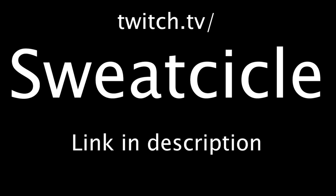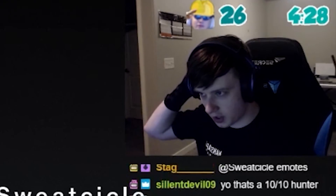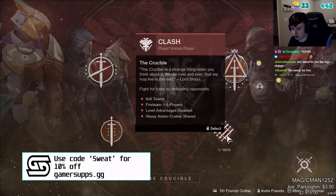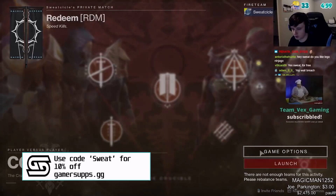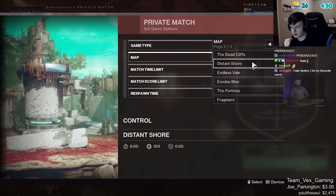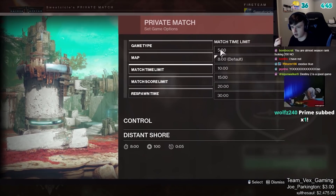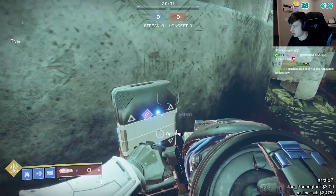I wanted to try out this new titan movement. I don't know if you guys have seen the new titan glitch, but if you haven't, you're in for a treat. We're gonna be messing around with this for a bit. I want to do an open map — let's try Distant Shore. If it doesn't work, that's okay. So how does this work?